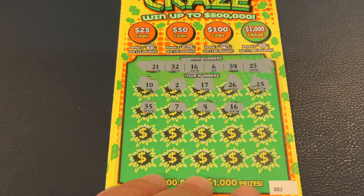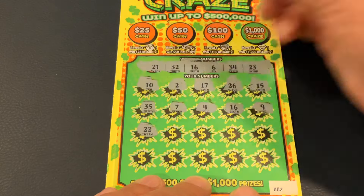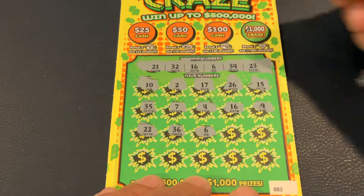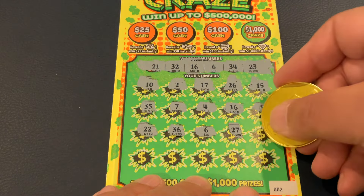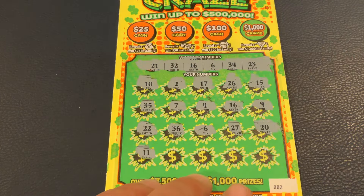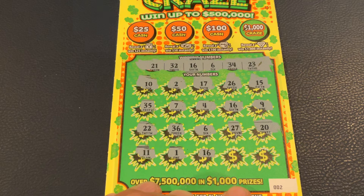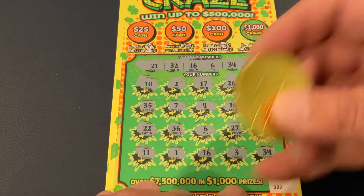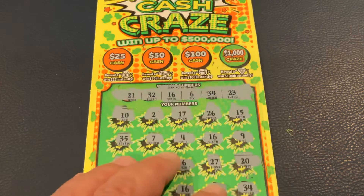All right, so we got our first match. Let's see if we've got something to go with 16. We got 9, 22, 36, number 6 — that's our second match. All right. We got 27, number 20, 11, number 1, 16 — that's our third match. All right, so we've matched 16 twice. We've got 6. We got 3, 34 — that's our fourth match. Okay, so let's check at the top before we scratch those.